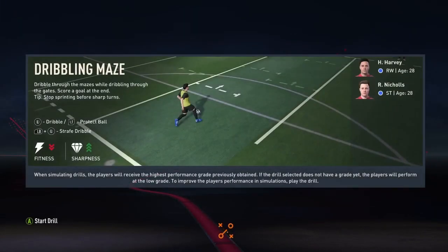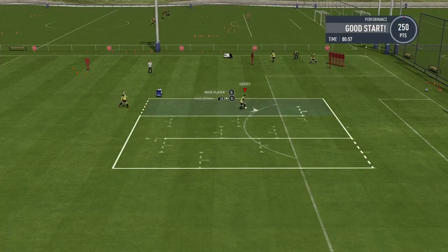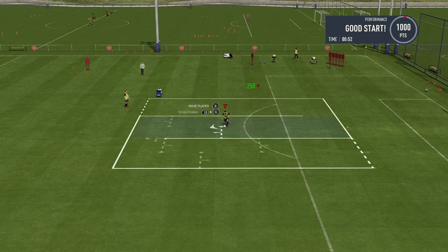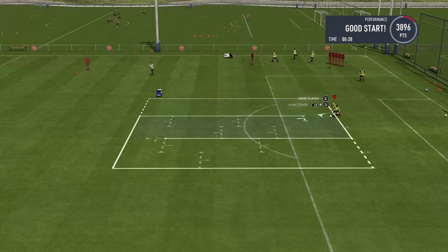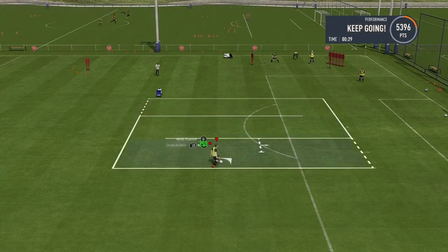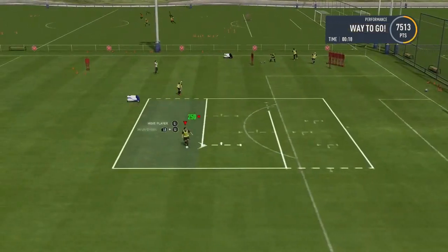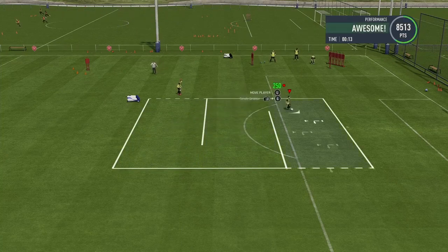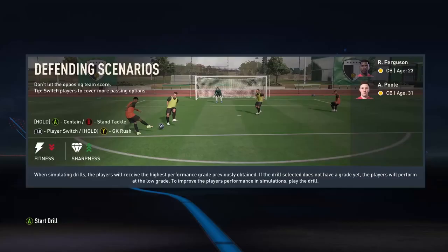Training — dribbling maze. I'm going to speed this up because dribbling maze is actually so bad. Any career mode players out there know — it's been in the game for like three years. You just go around up and down, up and down, shoot — easy. Speed up, do it again so we get an A grade. It's pretty easy. Shoot, A grade — there we go.